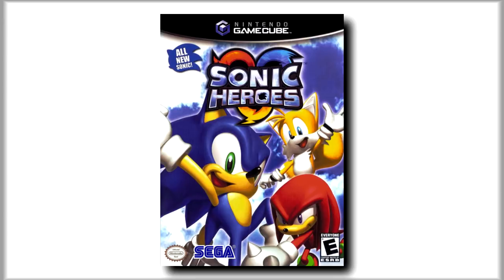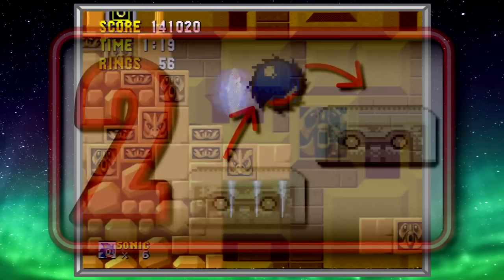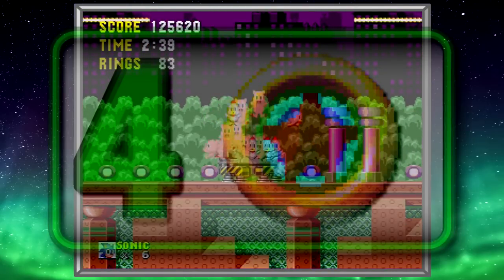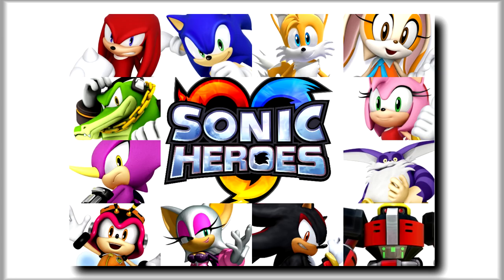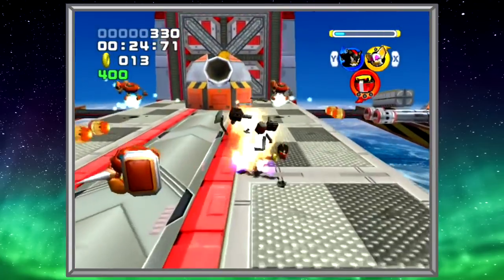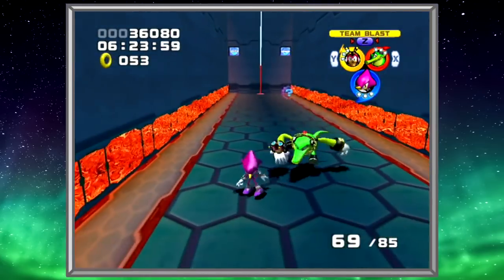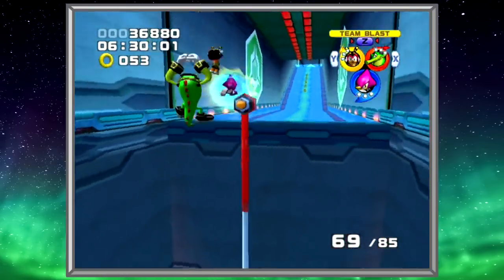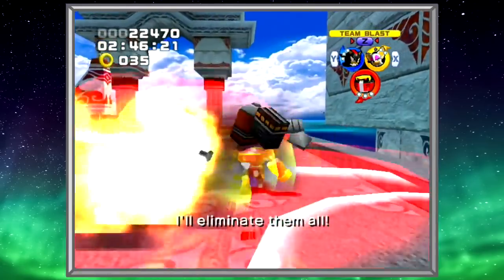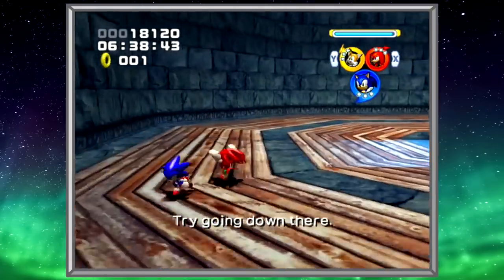Sonic Heroes sees you taking control of a team of three characters, who you swap between with the push of a button. Each character takes charge of their own formation, emphasizing their abilities. The speed formation forms a fast-moving conga line that can homing attack into enemies and use a tornado move to stun enemies or swing on poles. The flying formation turns the trio into a slower-moving totem that can fly short distances and shoot two members as electrified projectiles. The power formation forms a beefy V that can beat enemies quickly, glide using fans, and launch teammates as fireballs. Knowing which formation to use and when forms the crux of Sonic Heroes' gameplay, and it's a really fun and creative playstyle.